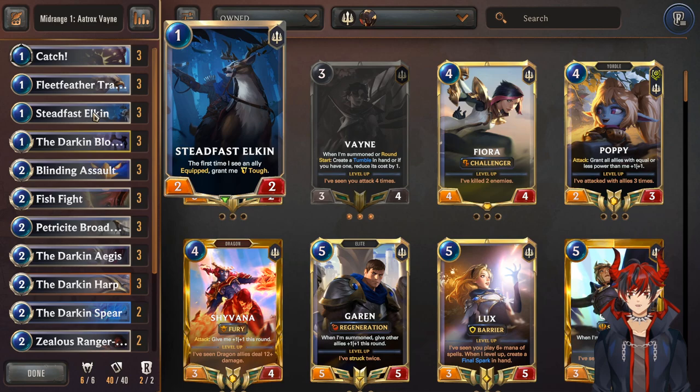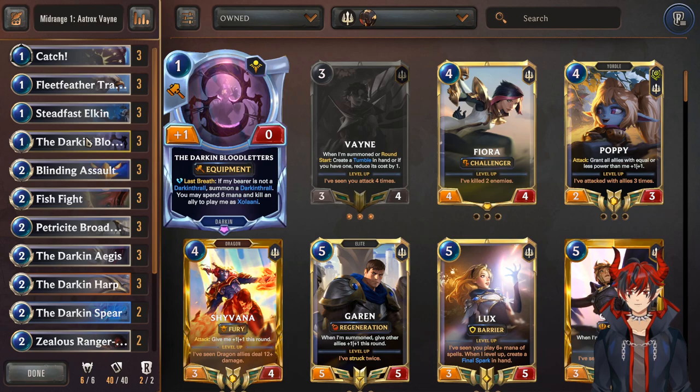Elkin does the same thing — first time you see an ally equip, grant me tough. One mana 2/2 tough, really insane. Darkened Bloodletters is a weapon. We want to use multiple Darkened weapons and cycle through them to get Aatrox tutored into our hand, because that's his passive effect. Then play him on six and use Aatrox leveled to discount the Darkens, play them from hand at a discount — sort of like Nautilus Deep, same kind of concept, but the units are much stronger than Sea Monsters and a lot more flexible.